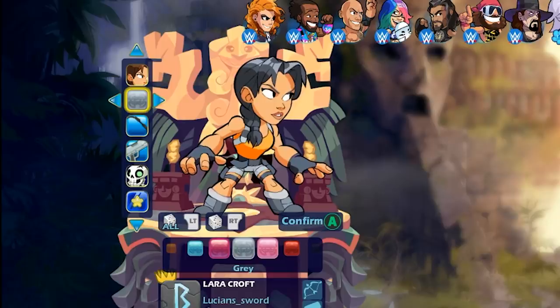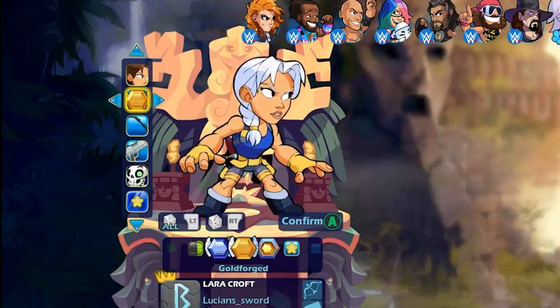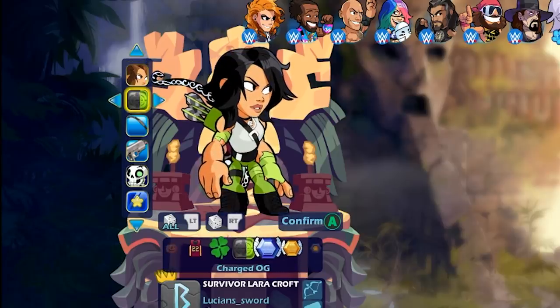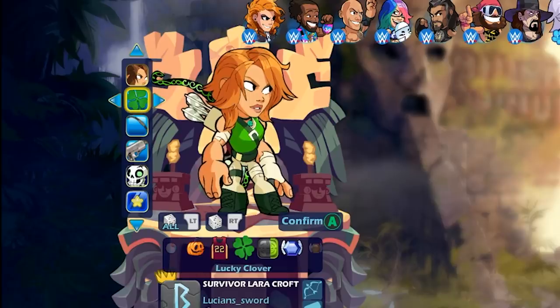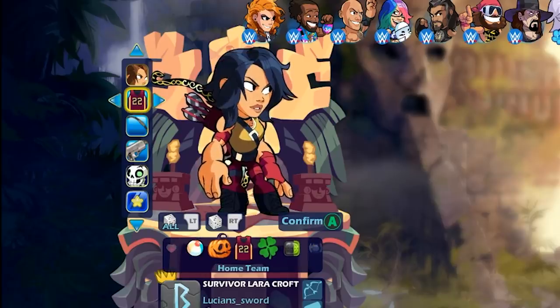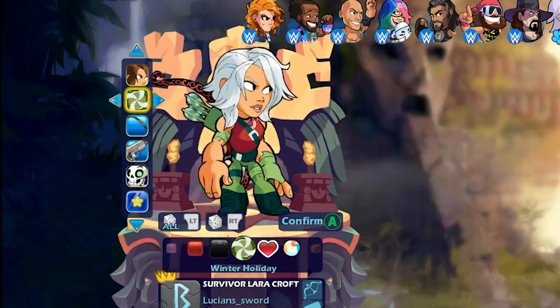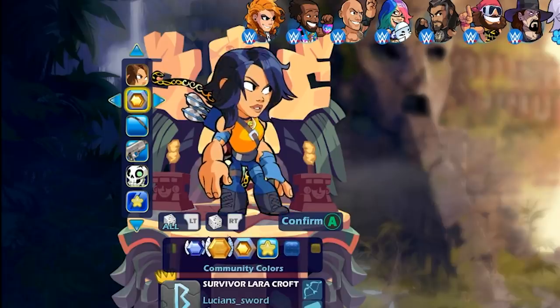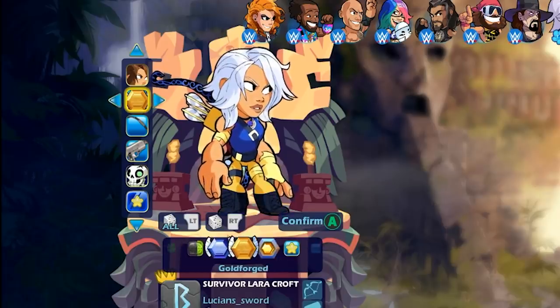Here's the rest of the colors on the classic skin. Nothing really stands out too much. I really like the Goldforge because it turns her hair white — really stands out. Charged OG is pretty cool, and actually Lucky Clover looks really good. All the colors look good; BMG always does a good job with the colors. I'm probably gonna be using Goldforge.